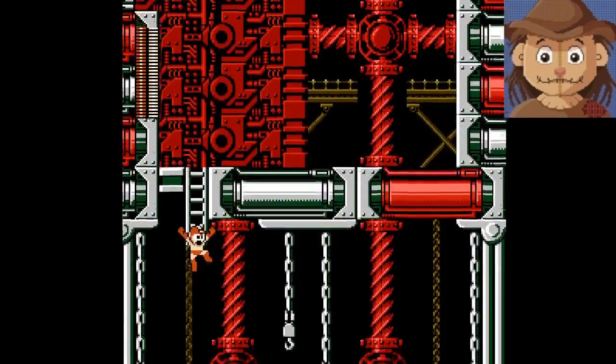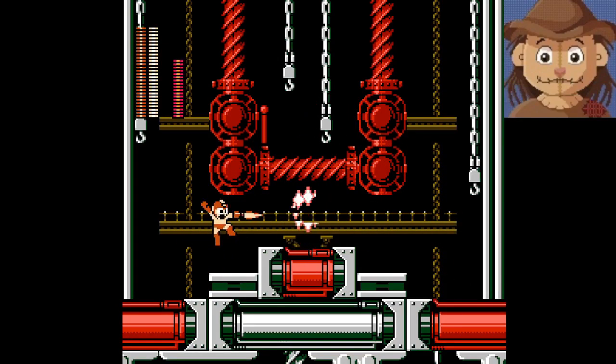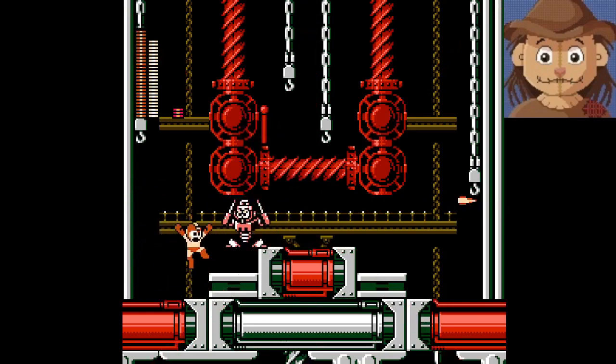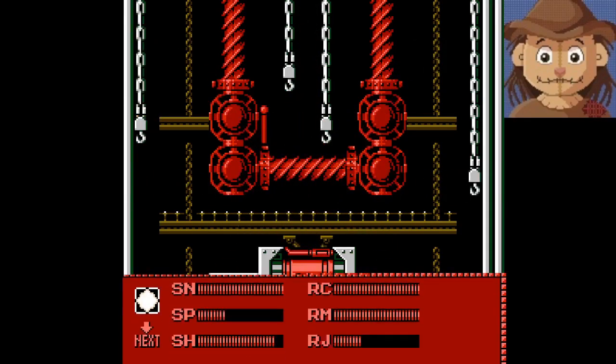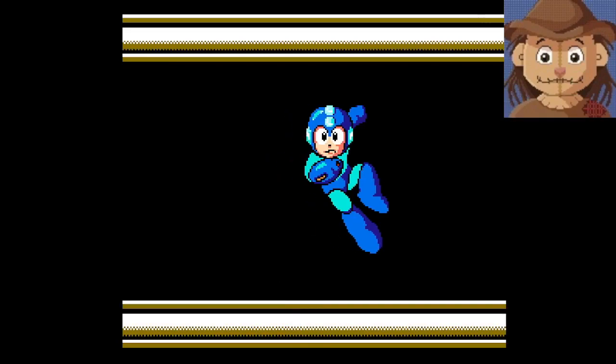That's another stage we made it through without getting hit, so that's great. Let's see how Sparkman treats this. I thought we'd jump over him there. Almost got through without getting hit at all — that was just one hit on Sparkman. That was pretty good. Nice, easy level. I love the background on this one too. It was a very cool-looking area, an industrial zone for Sparkman. Pretty cool.